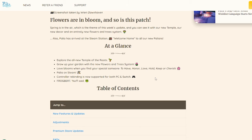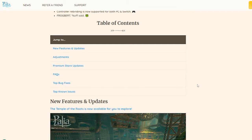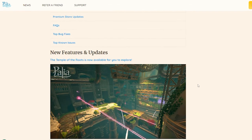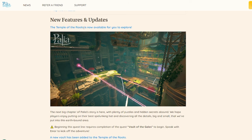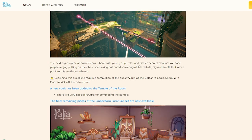Frogbert — nuff said. Now I'm not just going to read through all these for you, but I definitely want to give you some of my thoughts and things I think are coming, or maybe some secrets hidden in here. So first off, we have the Temple of Roots now available for us to explore. The next big chapter of Paleo's story is here with plenty of puzzles and hidden secrets around.